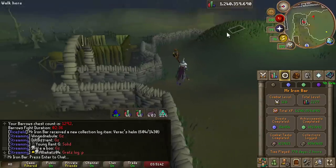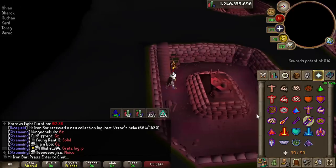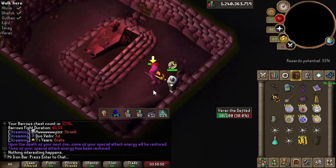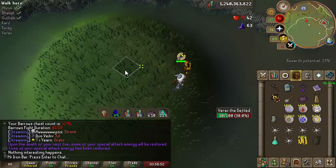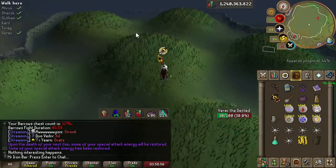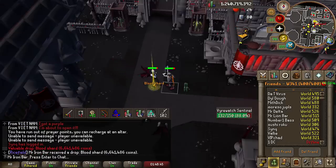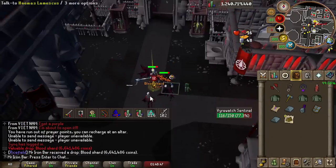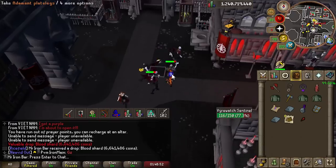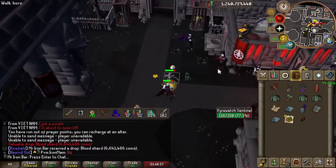I've gained five unique slots today — wait, was I at 599 starting today? Five items left. Finally a blood shard — it's been a while. I'm at 20,000 Vyrewatch kills and I've got my 12th one, so I'm actually two behind the drop rate. Let's stock up.